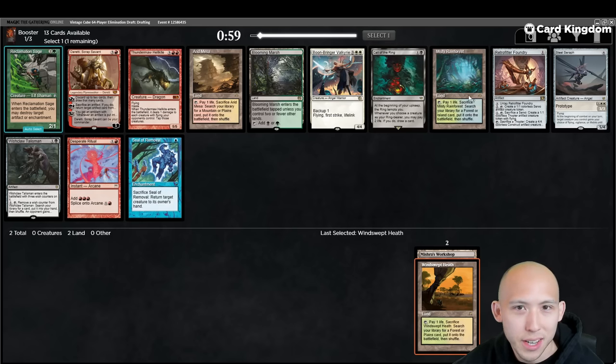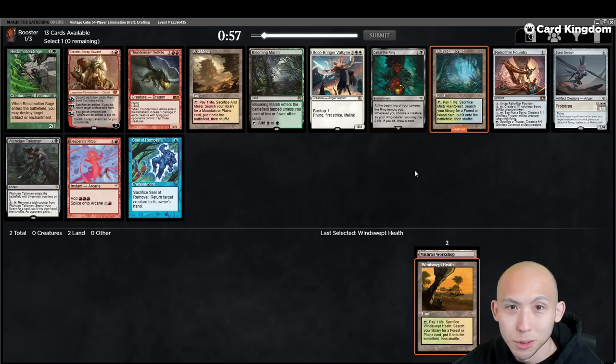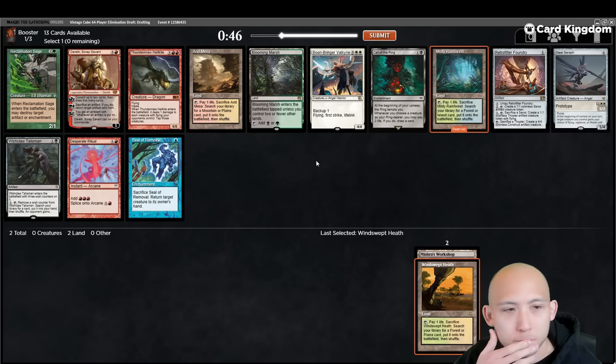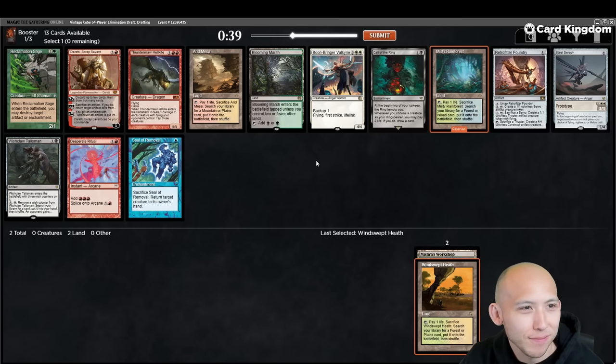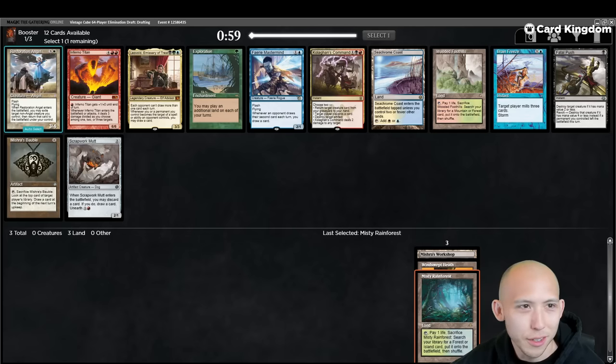A couple more fetches we can take here. Probably going to lean towards the blue one. Maybe just take the Misty. Retrofitter Foundry is pretty good. The Ready is okay, but that tends to wheel. I am just going to keep taking lands. Nothing wrong with just taking a bunch of fixing here to start off the draft, since we don't really have a good direction and we haven't seen anything extremely powerful yet.